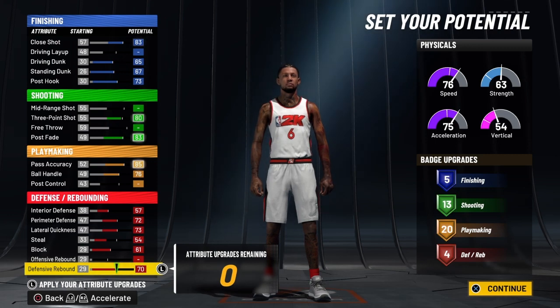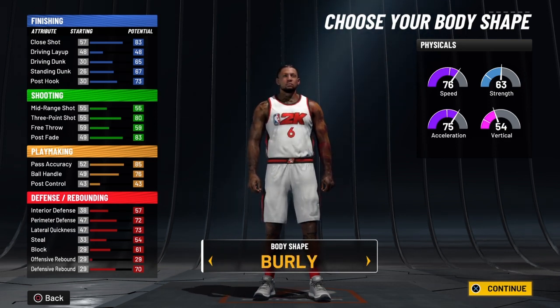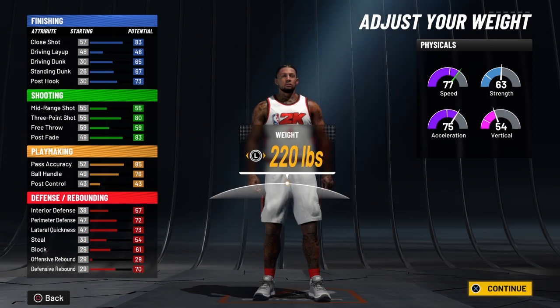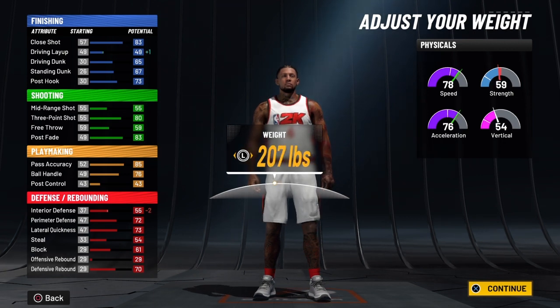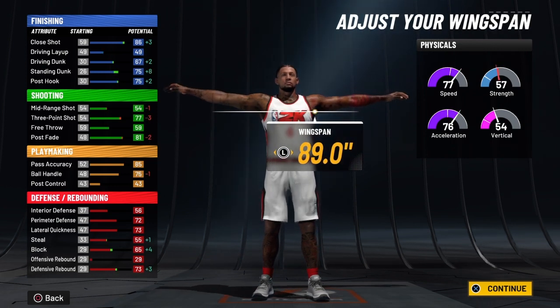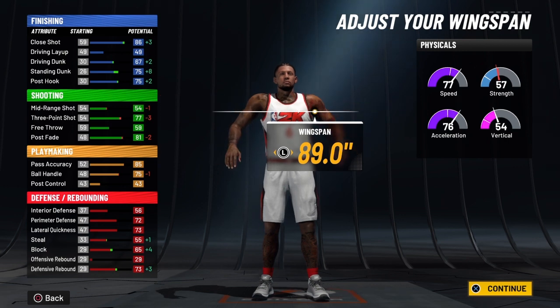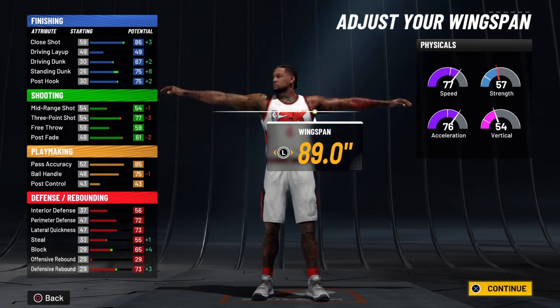This build will have 42 total badges. I'm going to go with Burley — you can't go with Slight, but I'm going with Burley, and you'll see why. We're going to keep him at six-seven. For his weight, you can go all the way down to 208 pounds or up to 265 to get exact shades of LeBron James. We're going to bring his wingspan all the way out, then bring it back one — you don't gain anything on the three-pointer, you just gain one on post fade to 81, and you lose on close shot and standing dunk. So 89.0 is the best wingspan for this build.